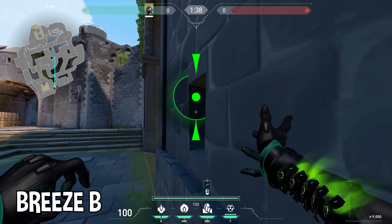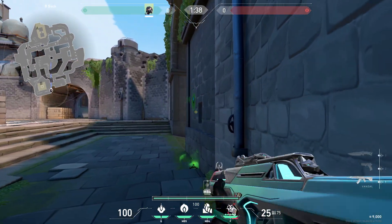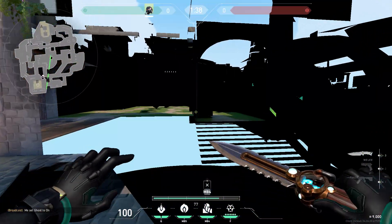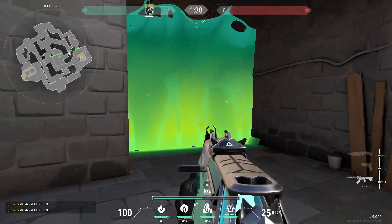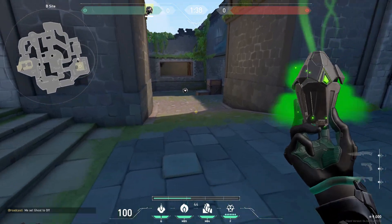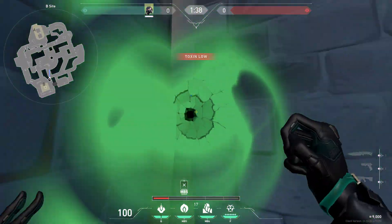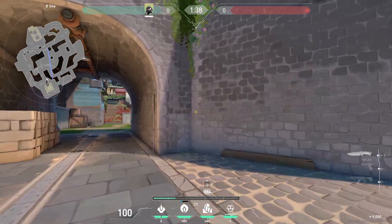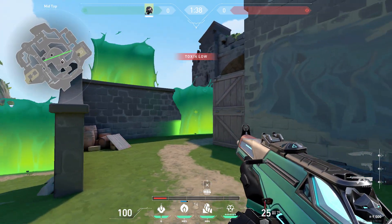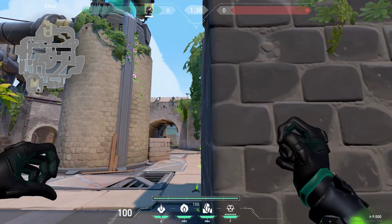Another wall you can place on B-Site is like this towards mid, getting part of elbow and mid control. I like to keep the orb placed in the choke point and save the wall for retake. But if your team calls out that they're pushing mid, you can quickly put a wall here from elbow all the way to mid. A cool wall you can also place on B-Site is standing back site and placing it while jumping for a nice one-way.